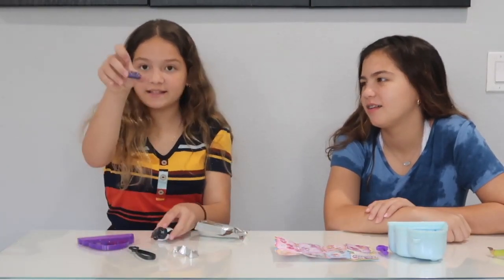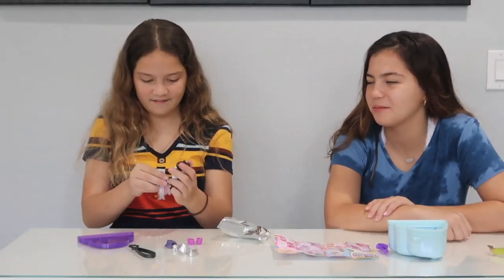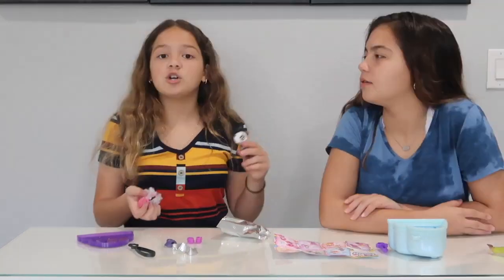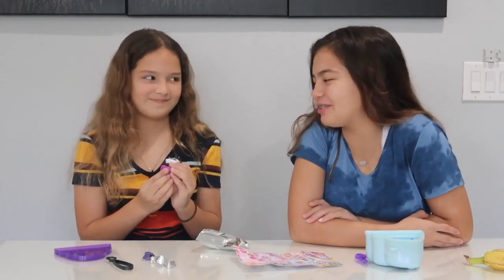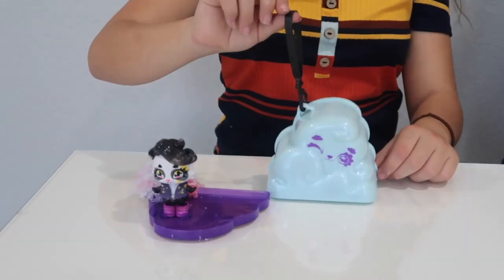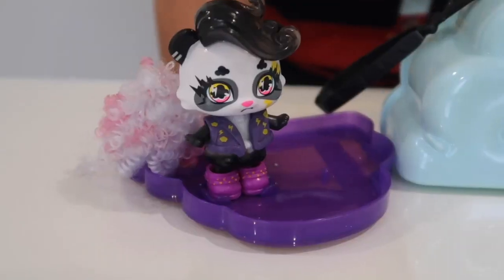Now let's open her accessories. I got this cute little vest and purple boots, and here is her tail — I thought it was hair for a second! It's a tail which you stick right back here. You also have the ability to mix and match your tails and accessories. I got Shirley Panda and it comes with a keychain that you can attach to the Cloudy so you can take it on the go. On the lid there's also a place where you can put your Cloudy pet. So far I'm winning with two points.